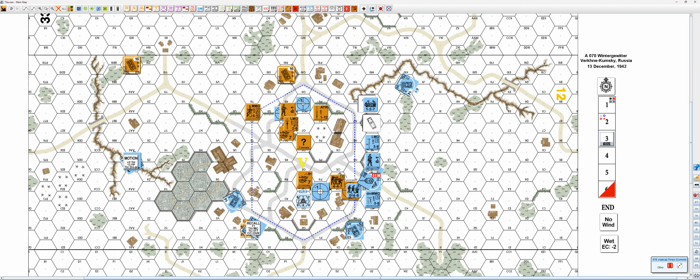Prep fire phase. Smoke goes down one level and this unit fires 8 up 2 with the machine guns — nothing. Then main armament to the same target — that is a hit. 12 flat. Morale check, and he passes.